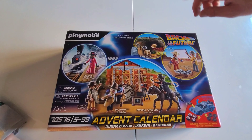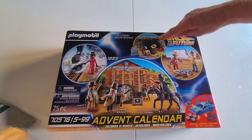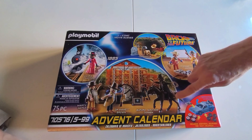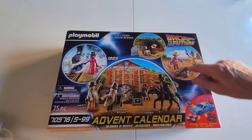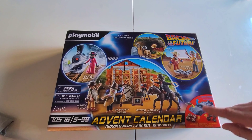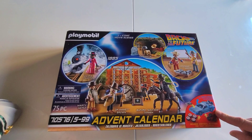So this time we've got two different time periods — we've got 1955 and two different scenes. We've got 1885, and I don't know, do you reckon that'll be the backdrop for this one? There are three different backdrops. We've got different wheels for the DeLorean, 75 pieces. I think that's less than last year.